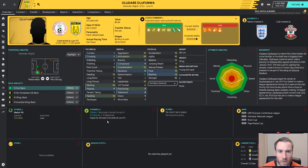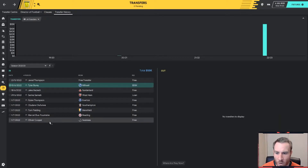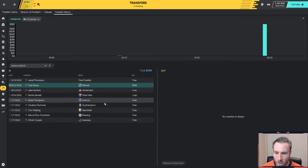We picked up Oladare Olifunwa as well — good determination, that type of thing, he'll work well for us. Tom Fielding came to us from Mansfield on a free and he's going to be playing up front, generally — 15 finishing, 12 first touch, just another person who can really bang the ball into the back of the net. Elva Fontaine's loan was finishing but he absolutely loved the club, said it was a no-brainer, so we picked him up as a squad player to run as extra depth on the right-hand side, working the full-back position in conjunction with Olifunwa.